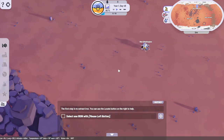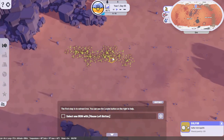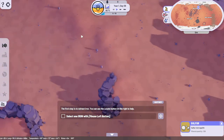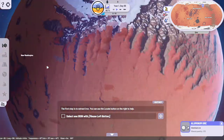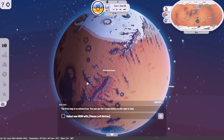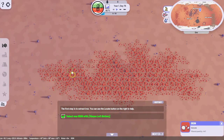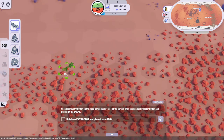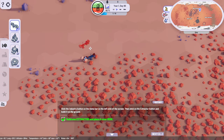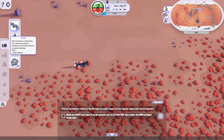Select iron. Select one iron. Where might one even find an iron? There's sulfur, aluminum... Is it gonna be here? Click on the industry button in the menu bar. Build one extractor. Build one depot - what does a depot look like? That's an assembly plant, factory... depot.